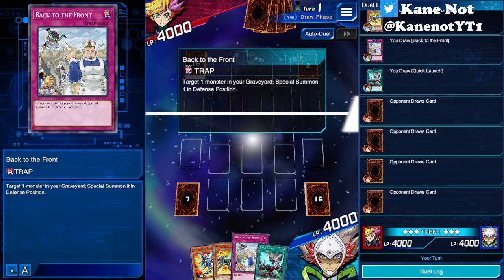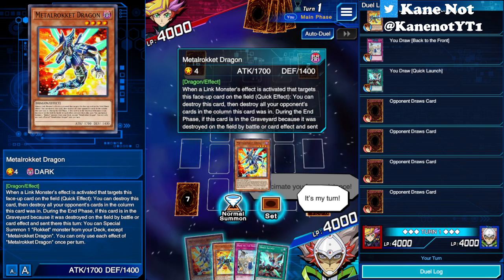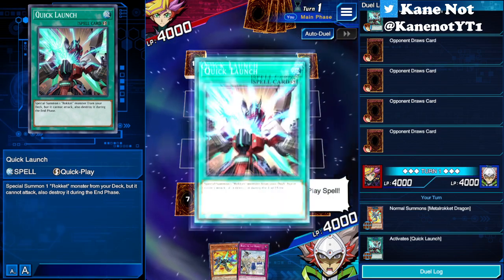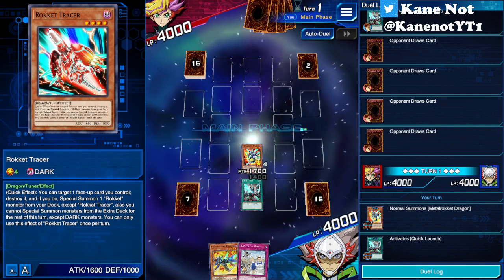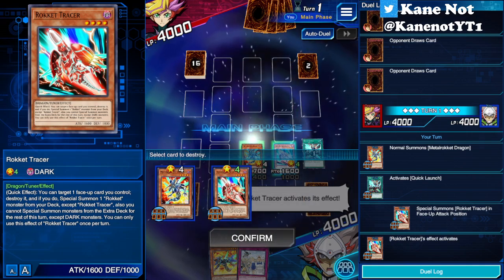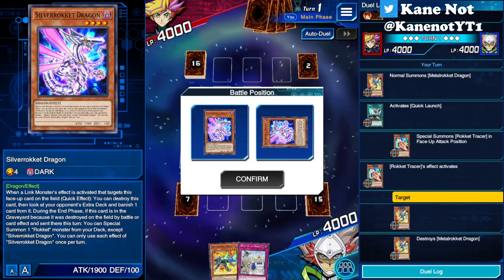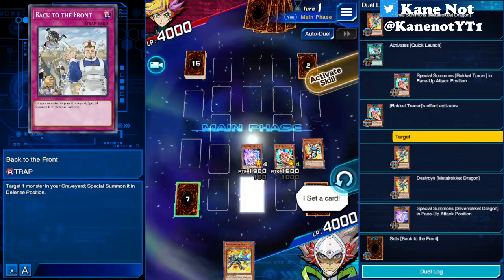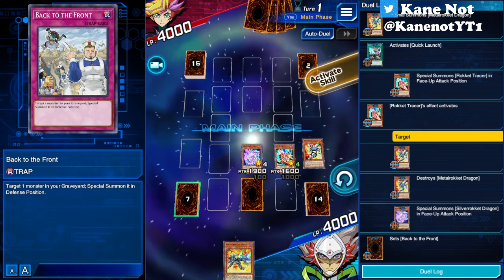Starting hand is Metal Rocket, Magna Rocket, Back to the Front, and Quick Launch. What we can do is normal summon Metal Rocket Dragon, then special summon another Rocket using Quick Launch - let's say Rocket Tracer onto the field. We'll activate Rocket Tracer's effect and pop our Metal Rocket Dragon to special summon one copy of Silver Rocket onto the field. This is actually beneficial as we can first summon another Rocket Master from the deck onto the field.